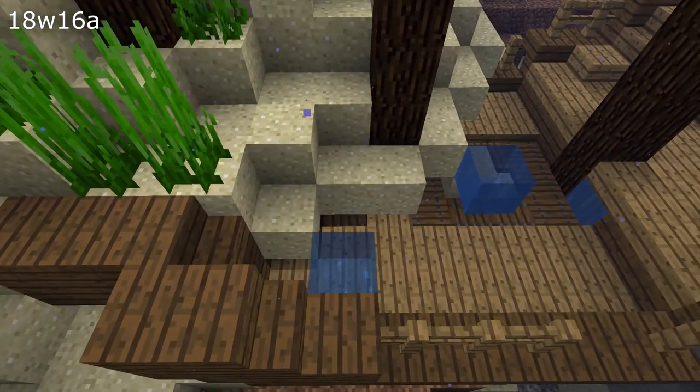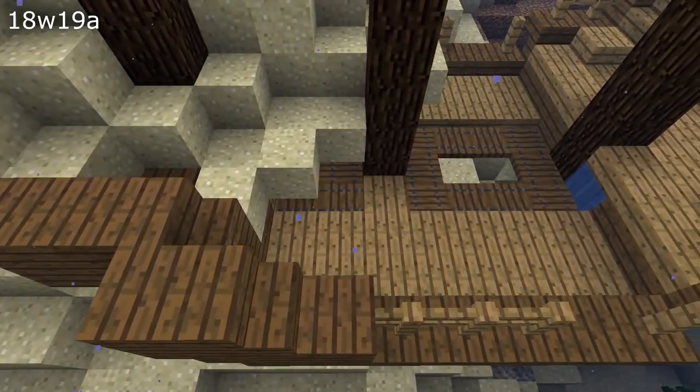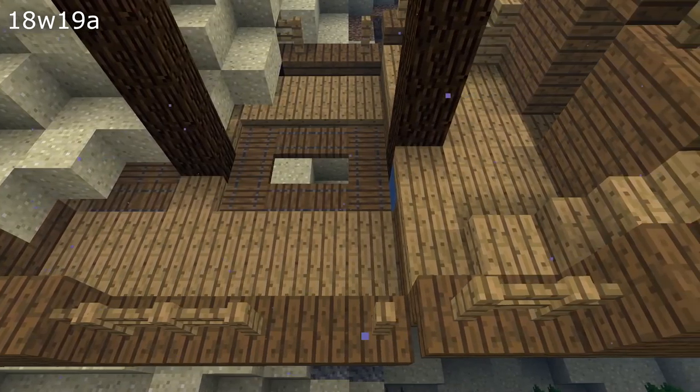For normal world generation, seagrass will now generate in underwater caves properly. Heart of the Sea items now generate inside of buried treasure chests. There was a bug where too-high grass was placed on the ocean floor and could replace parts of ocean monuments — that's fixed. Seagrass would not generate correctly above stairs, and kelp could spawn on top of trapdoors, stairs, slabs, and chests inside of sunken ships — that's also fixed.